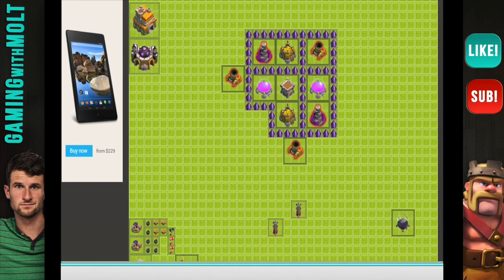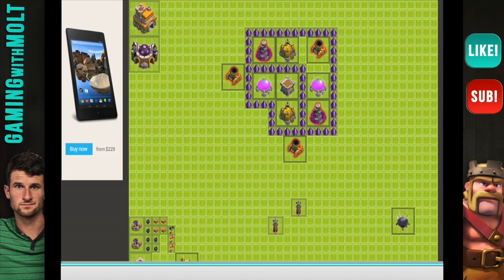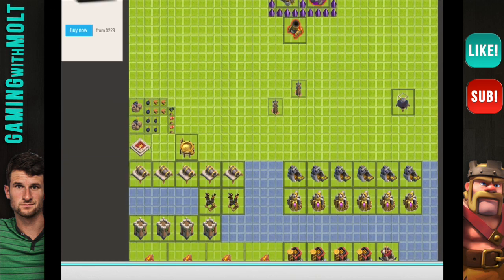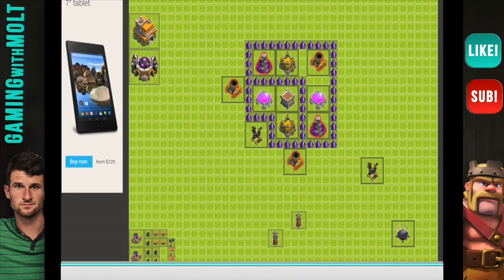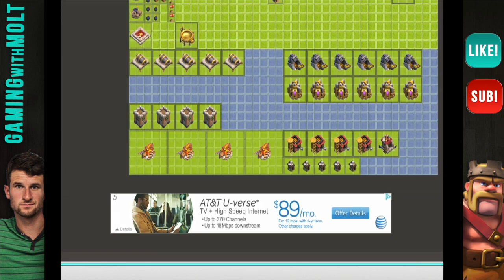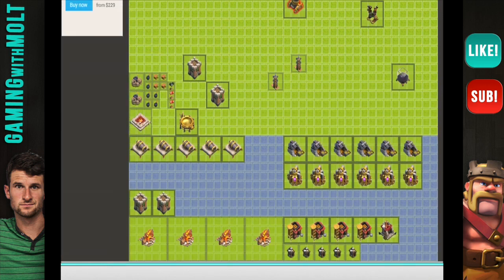I'm not going to place walls yet because I still want to see what I can do with them — I haven't built this base before. Air defenses are very important, especially at Town Hall 7, when people are using Dragons more just because they think they're cool. So we're going to go ahead and put that air defense right in here.